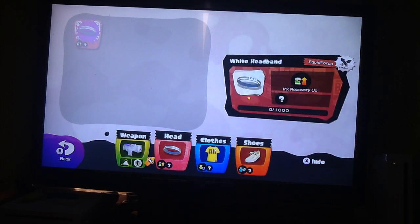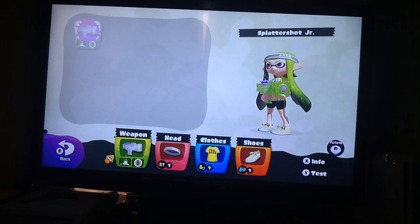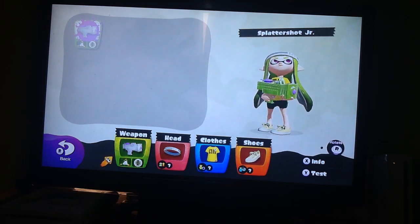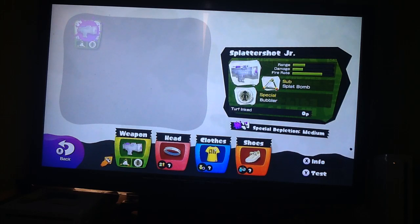We got the weapon - this was the weapon we were using when we were on our way to Inkopolis Square - the Splattershot Jr. It has not so great range, not the best damage, but its fire rate is absolutely good. Usually people would say this is not really a good weapon, but honestly it is.